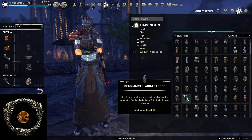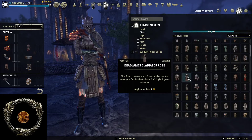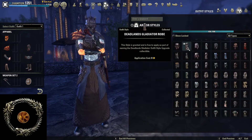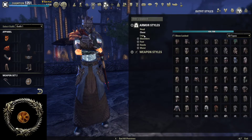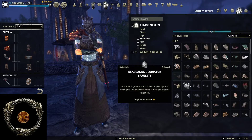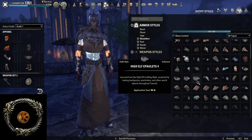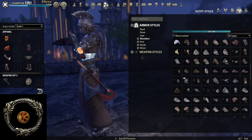So you can either have the robe, or... yeah, you cannot really use both robe and legs. Spikes. Then shoulders — very spiky. Even more spikes.